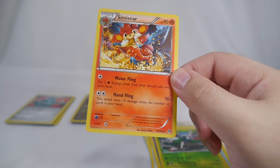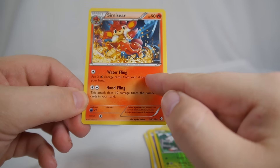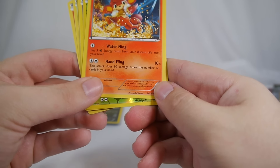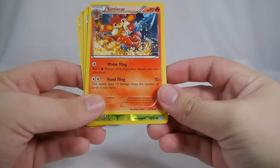All the elemental monkeys have this Fling attack — basically you put three of their weakness-type energy cards from your discard pile into your hand. Then Hand Fling does 10 damage times the number of cards in your hand, so you get the energies back with Water Fling and then fling your hand for a big amount of damage.